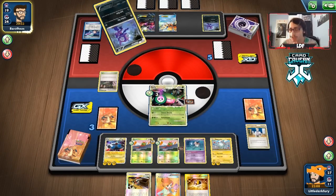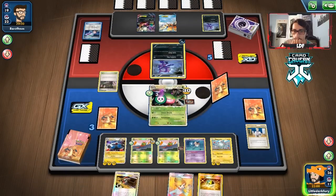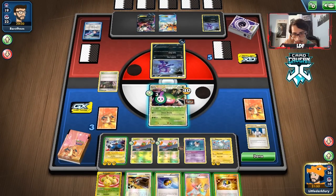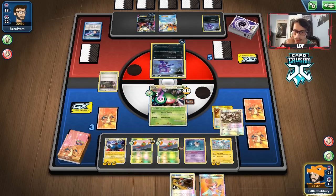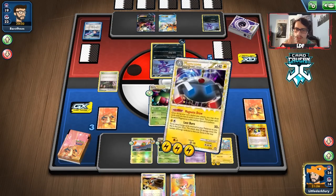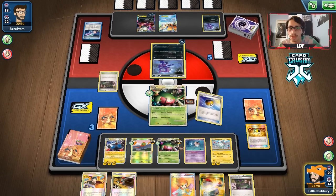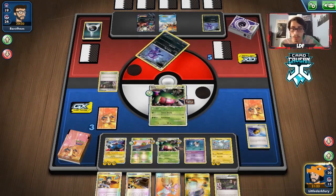They get back Catcher — they want to Catcher my Magnezone. They see the writing on the wall. They get Dark Patch and Junk Arm. We play our energy, get Yen Mega — we retreat into the fresh Yen Mega. We just need to play one card from our hand. We play it down and Sonic Boom! Literally all we have to do now is Lost Burn the Darkrai and we win the game. We don't have the Bangle to pull that off yet, but I'm assuming they'll laser my Yen Mega and knock it out. Then we Junk Arm for Bangle, Lost Burn for the win on the Darkrai.